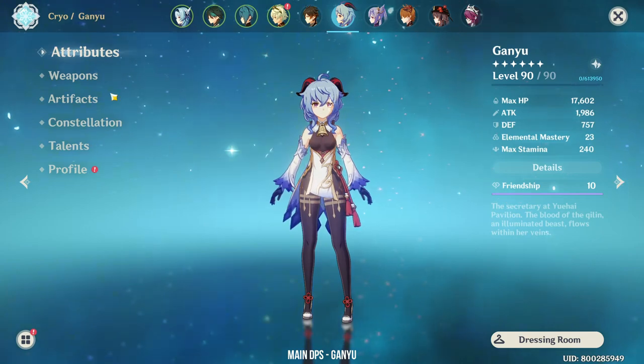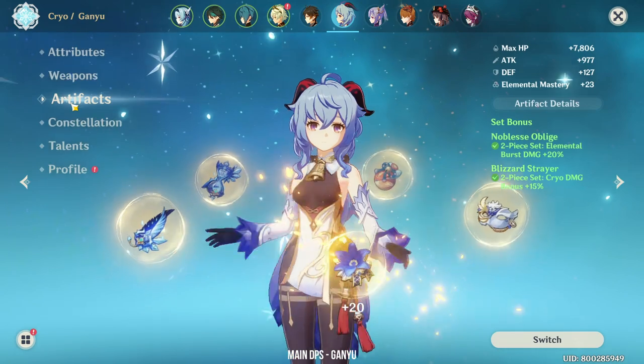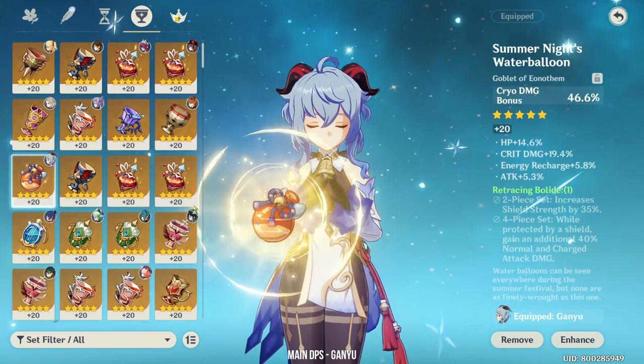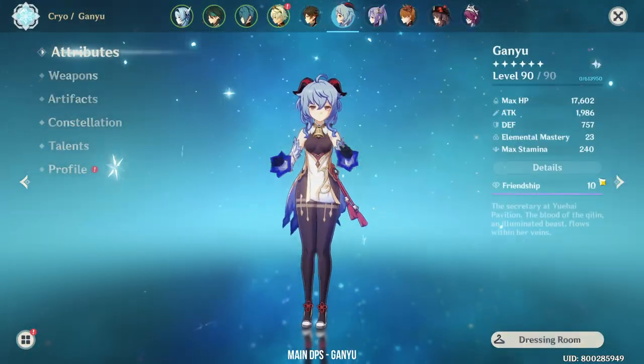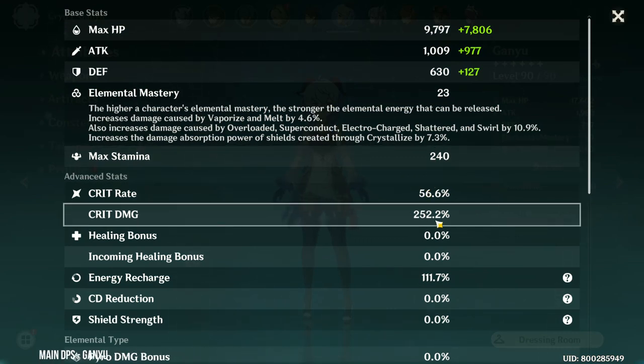But most of the time I'm playing her as a support. For that build, I'm using the Skyward Harp with a Blizzard and Noblesse set. Her crit damage is quite insane here — 56% crit rate with 250% crit damage.